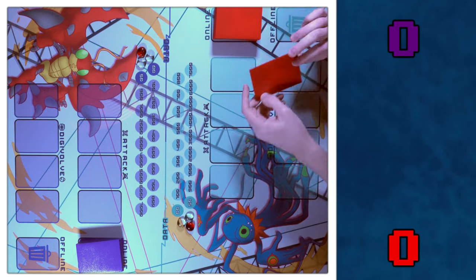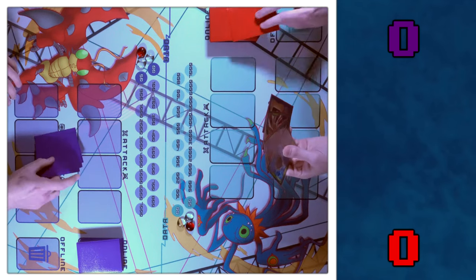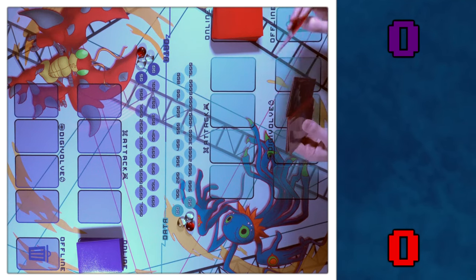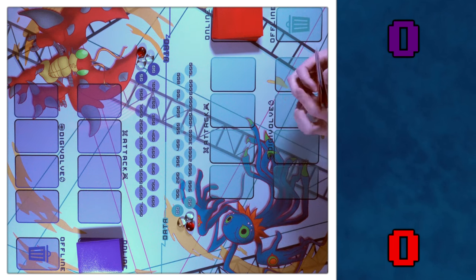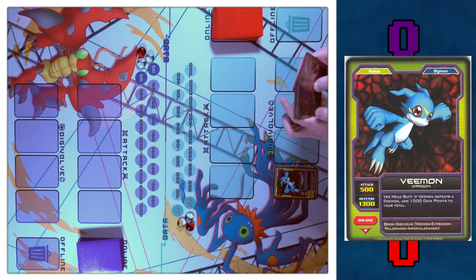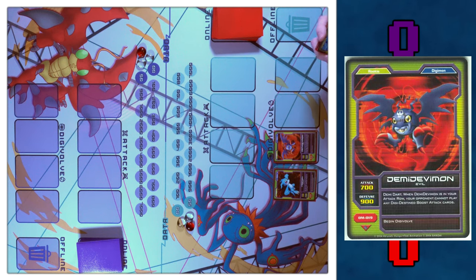The first thing we do in this game is draw five cards. We'll start with the draw phase where the player draws two cards. And you do draw on the first turn, so I'll take two more. Then after that, we'll move to the Bring Online phase where I can play two rookies in my Digivolve row. I'll bring online a Vmon and a DemiDevimon.